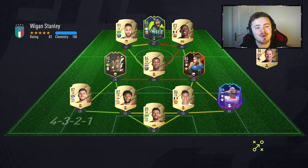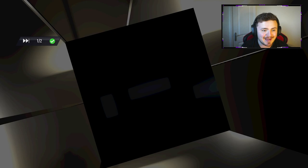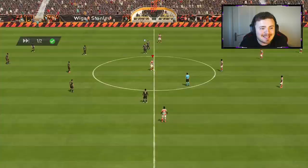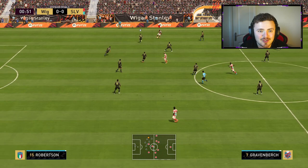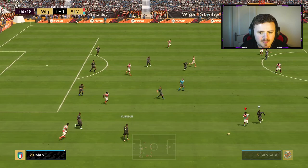Game number one with the boys — it's a solid looking team. Every single team is going to be solid looking in the Elite Division. The man Fofana seems to plague me at the moment, but let's start off strong with the boys and try to get our shape going properly and test out some of these new Rule Breaker cards.